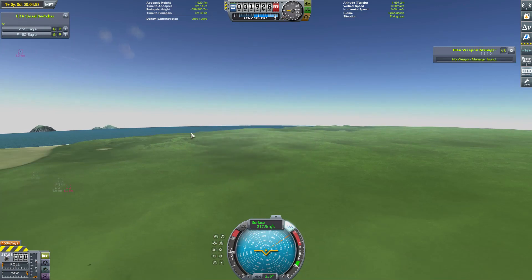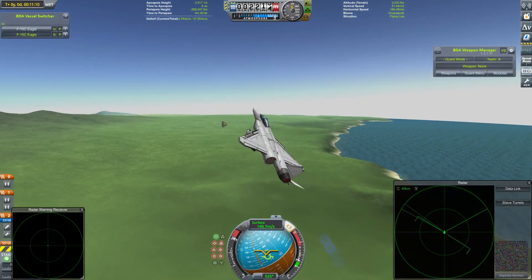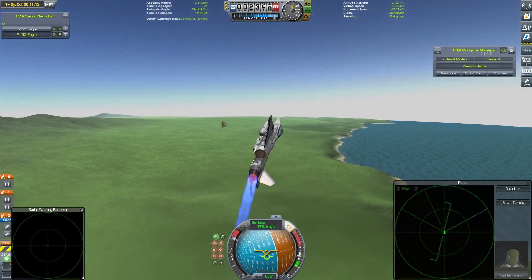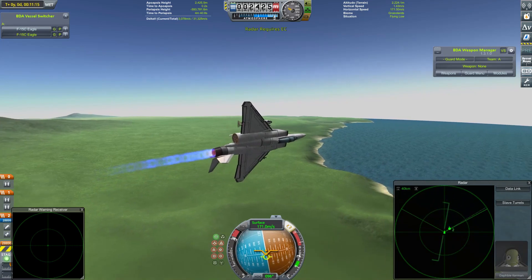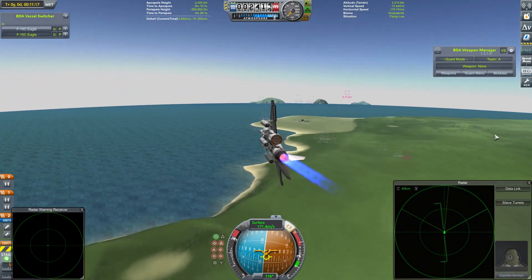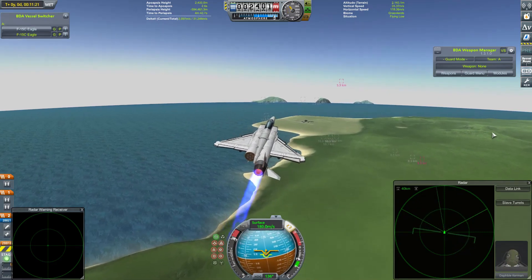Oh my word. Both Eagles pretty heavily damaged, but nonetheless managed to turn this around. Well, that is a turn up for the books. The F-15s, perhaps a little bit lucky in that last fight, but their two damaged craft did manage to finish the job, which means they'll end today on a minimum of 11 points, which might already be enough to see them into the top four.